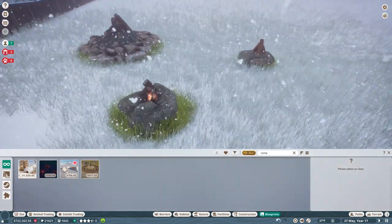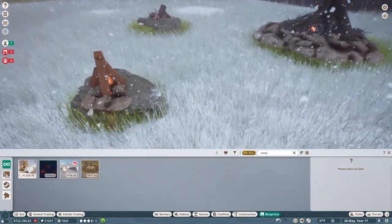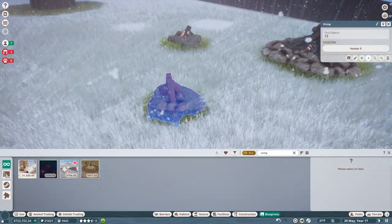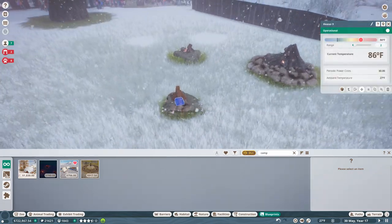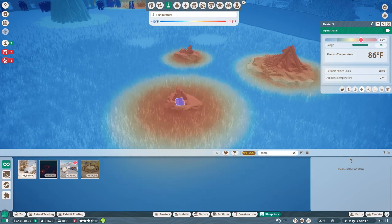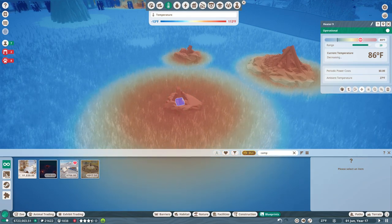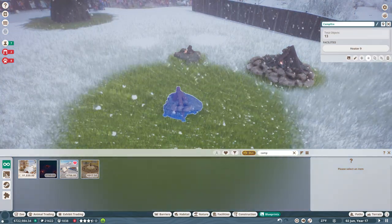Oh, they look so cool! These campsites do have a heater inside with a very tiny range, but I can totally increase this range so people could be nice and toasty. We're just going to name this 'Campfire' — there we go. In honor of the return, let's make a little camp next to the foxes.